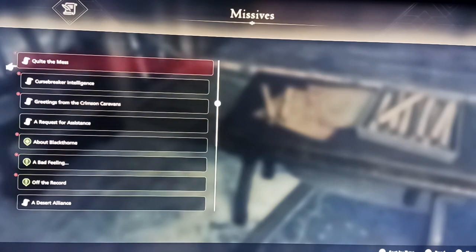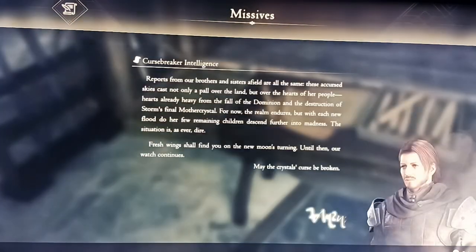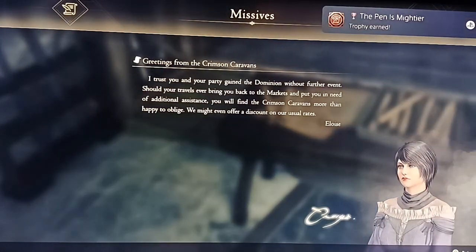So after opening three more I should get the trophy. You don't have to actually read the whole letter — you just have to open it. And there you have it: once you open ten letters you'll get the bronze trophy 'The Pen is Mightier.'